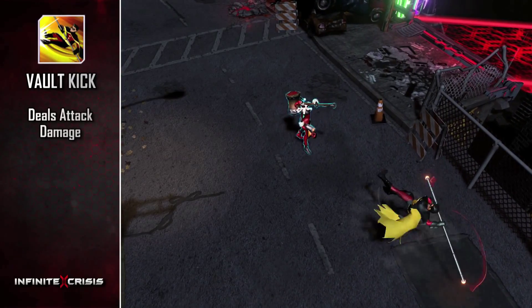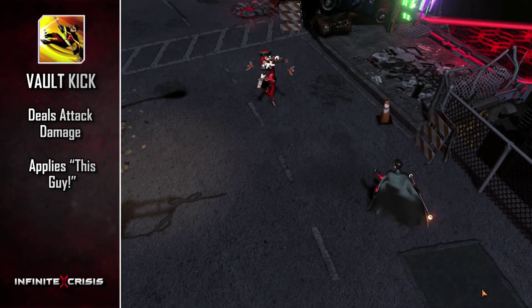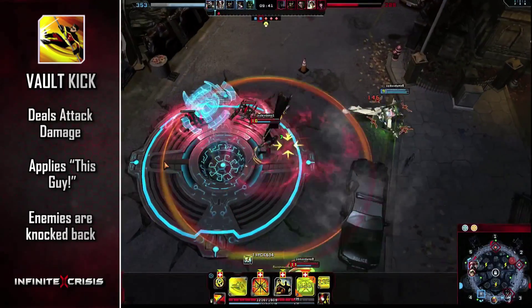Vault Kick deals attack damage to your target, applying the mark and knocking them back as Robin backflips off their face an equal distance.